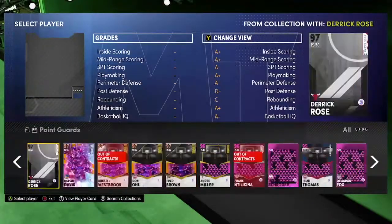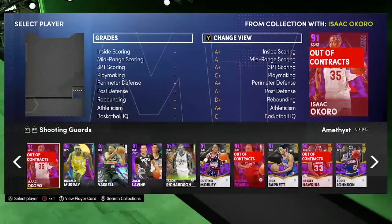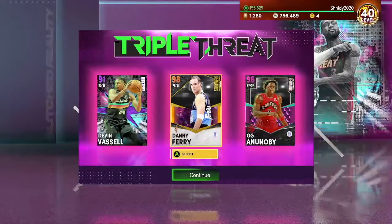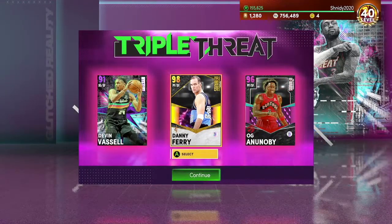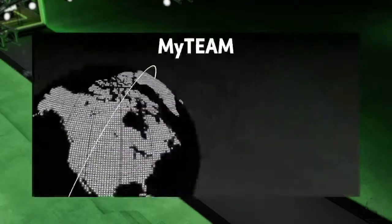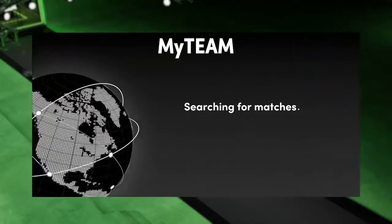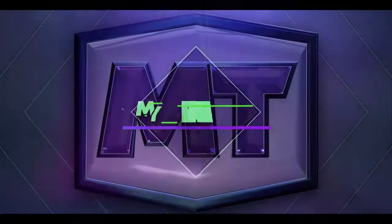I also got into the glitch market for the third time in back-to-back days, which is kind of wild. I got the OG, so I have all three pink diamonds now. I'm pretty excited to use this team and do this gameplay. I haven't heard much about Devin Vassell, but I heard he's been playing pretty well for the Spurs.